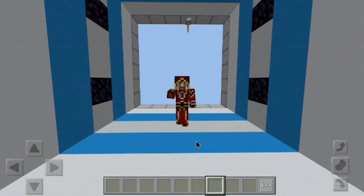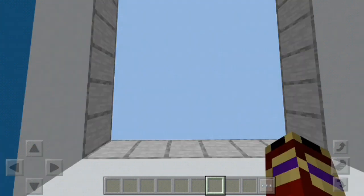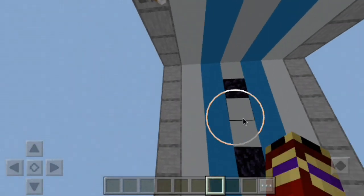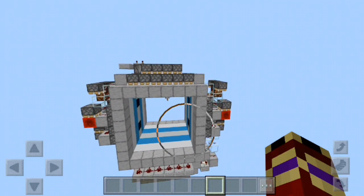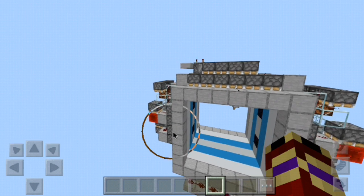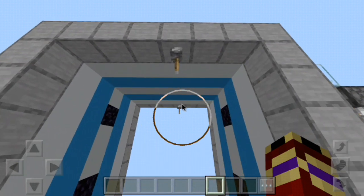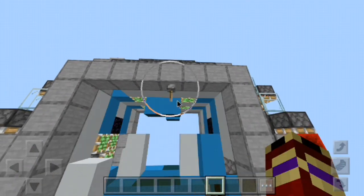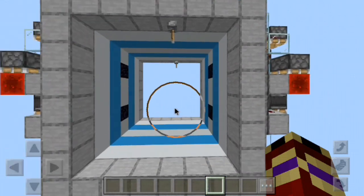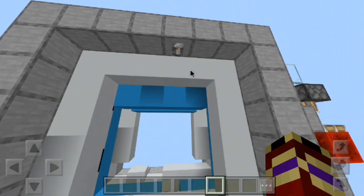Welcome to another redstone tutorial. Today I'm going to be showing you how to build a 6x6 piston door in Bedrock Edition. This is the piston door right here — it's pretty nice, relatively compact. The closing is really fast and the opening is relatively fast, especially for a 6x6 piston door.